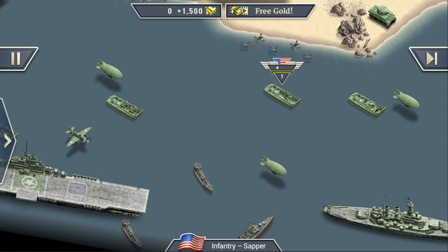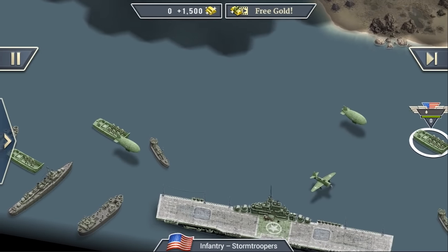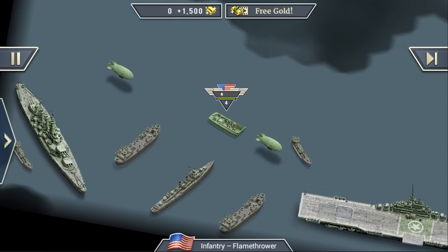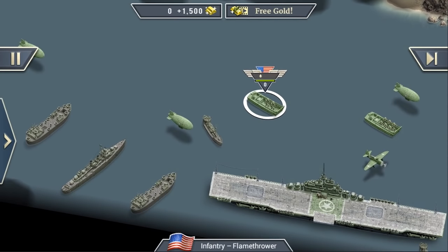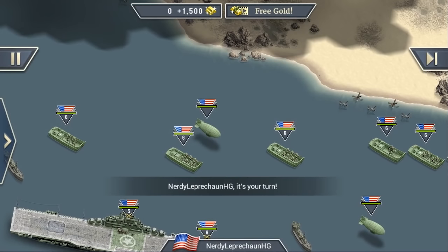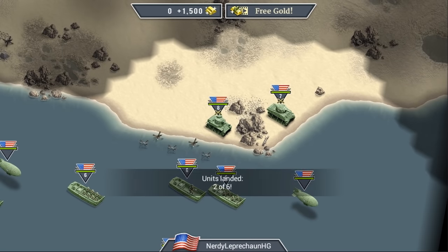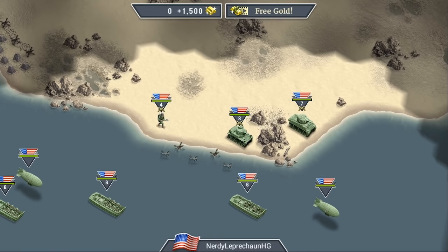Let's move all our units over here - we have quite some landing boats, which is great. The units are moving fast because I increased the movement speed so we don't have to wait. We already have one tank ashore. Let's put our plane in the aircraft carrier first so it won't crash down from having no fuel left. We also have to be careful because there are some mines here - we should get our engineer out first so he can check.